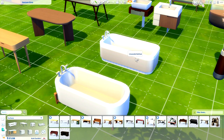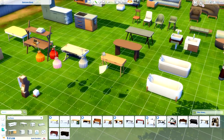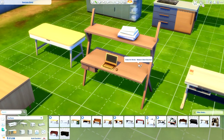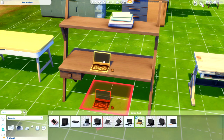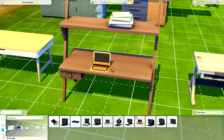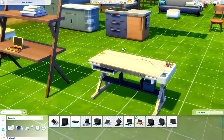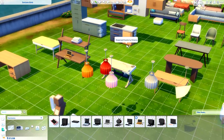I almost forgot to share the freestanding bathtubs — there's a supported and non-supported version. In total we have five desks: a few different singular desks, a tiered desk that I really like, and a brand new Simac Pro laptop. This is a locked object you'll receive when you're level 10 in the interior decorator career. There's also a drafting desk — I thought your Sims would be able to draft concepts on it, but I think it's just a regular desk.